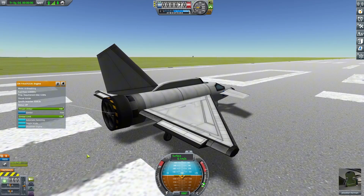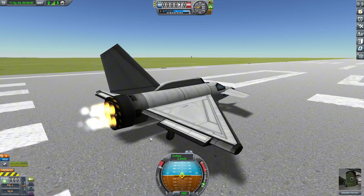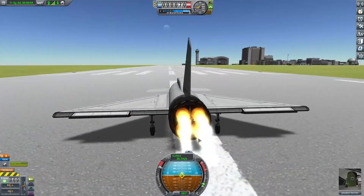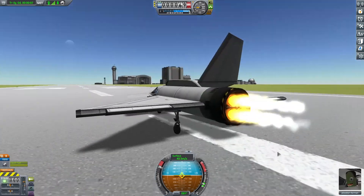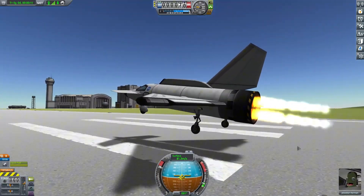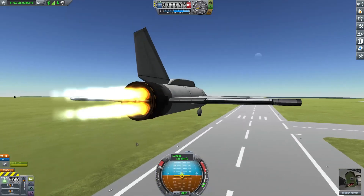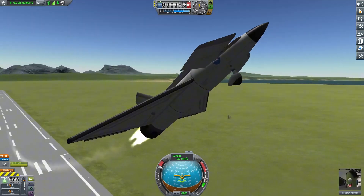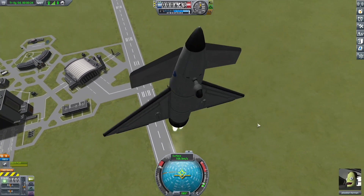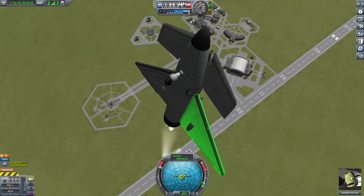Okay let's turn this rocket engine on. It is going, it is most definitely going. I think we can rotate. Oh that is fast! Honestly it's pretty stable - cool. We can just go straight up. This is actually really nice. I think this is the best plane I've built, and that took like two minutes.